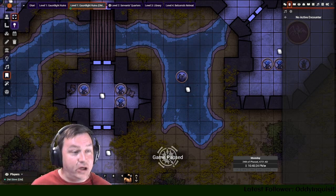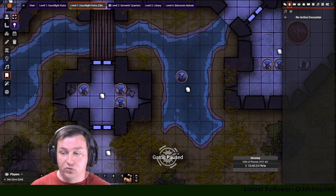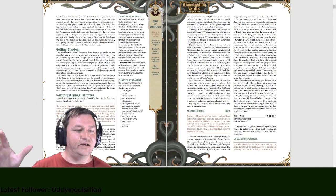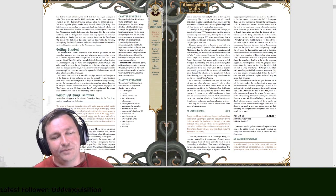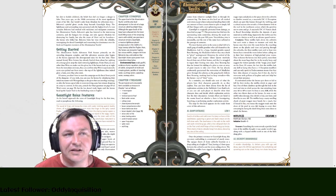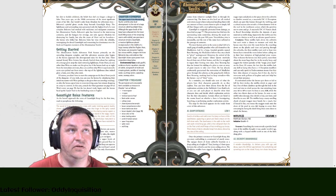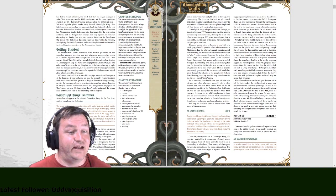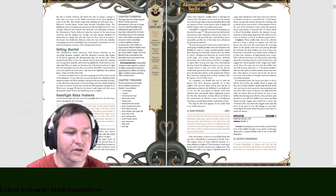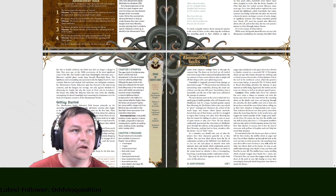You've either started the adventure here or transitioned from Otari. One thing I like about this adventure path is how it's laid out. Each chapter typically corresponds to each level of the dungeon — in the first book, Runes of Gauntlight, chapter one is level one, chapter two is level two, etc. Each chapter has a synopsis that lets you see at a brief glance what's going to happen, plus environmental cues to spice up your descriptions and evoke the feeling that level should have.